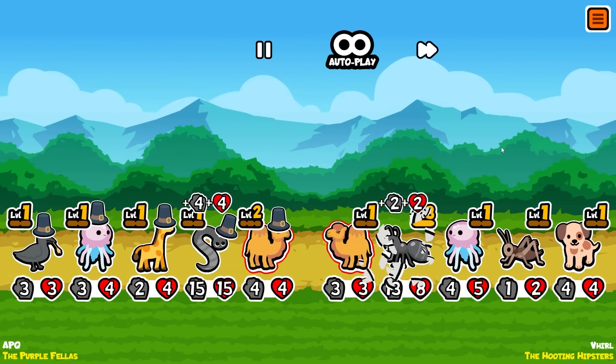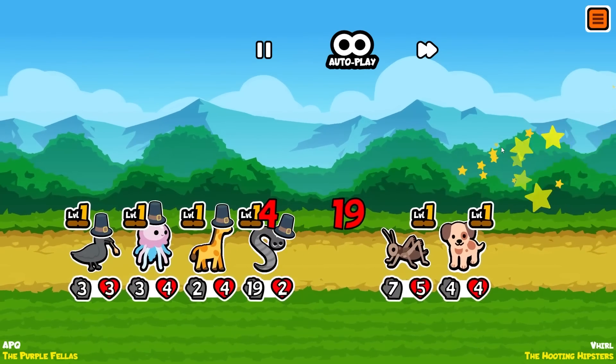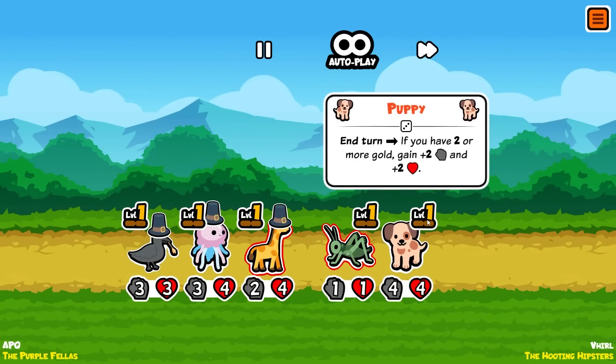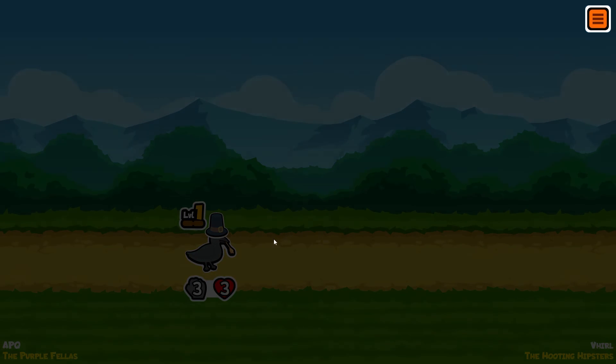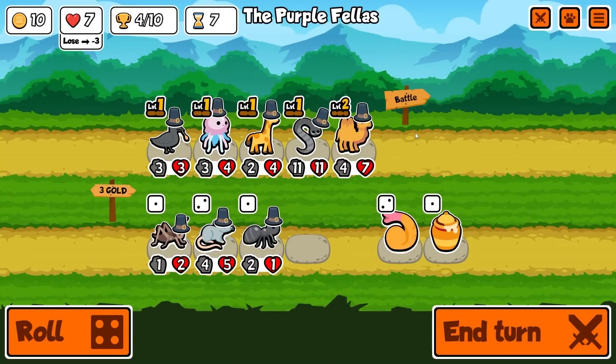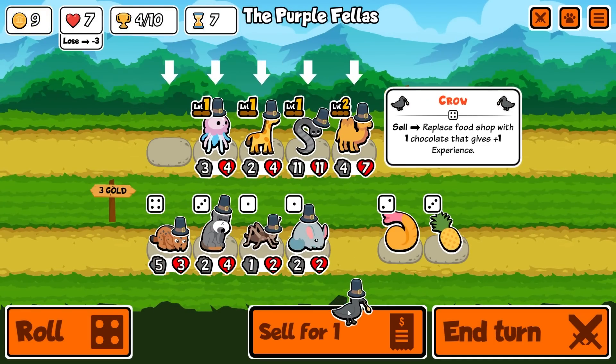Nice, camel gets the kill! Nineteen-nineteen leech - the ant did have a lot of damage but we're doing good work. This guy's going to die to the jellyfish now. Crow gets us the win - four trophies everybody, let's go!